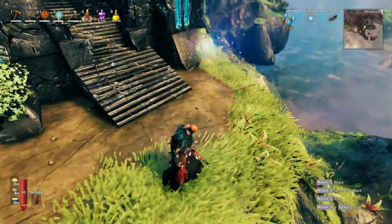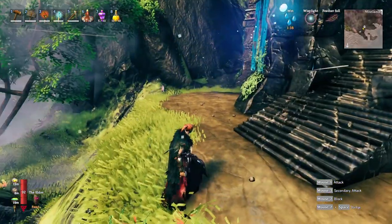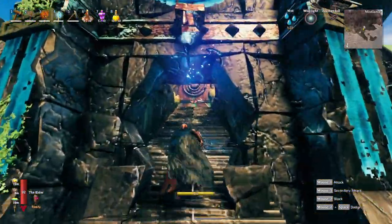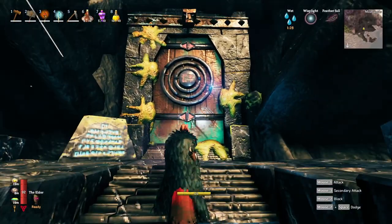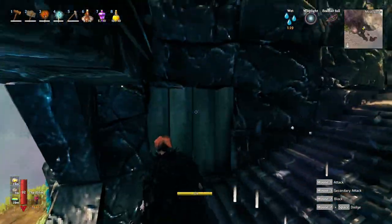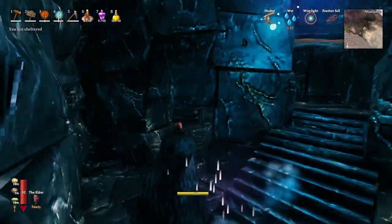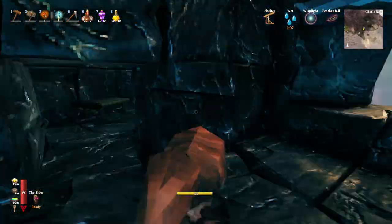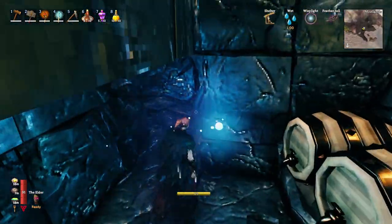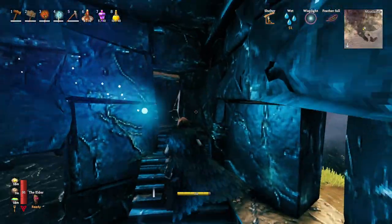Some people may not like sky bases — farming is harder up there. For those who prefer ground level, what about underground? Near the Queen's arena entrance, there is a small wooden hole covered by a wall. Break it and you find a whole base underneath where the Dvergr were living — a table, shelving units, kegs.